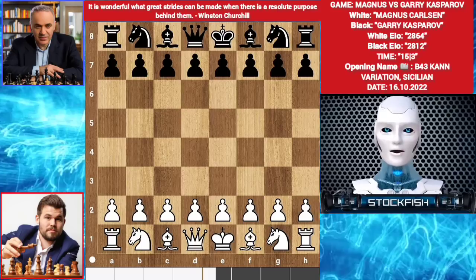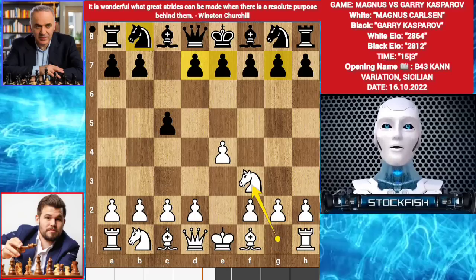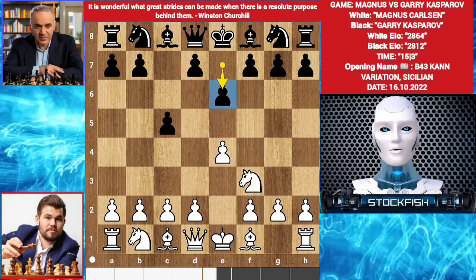Let's start the game without wasting any time. Magnus starts with e4. Gary played c5. Knight f3. Black have many lines — you can play knight c6, d6, e6, even g6. Gary chose to play e6.